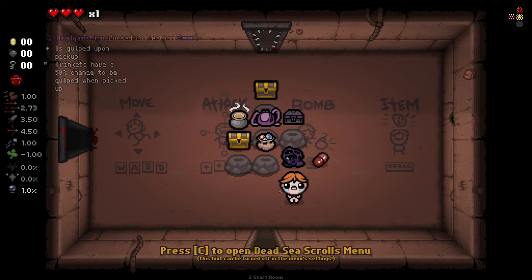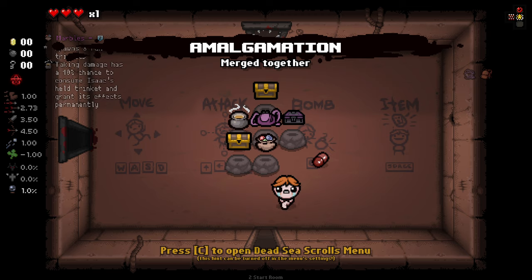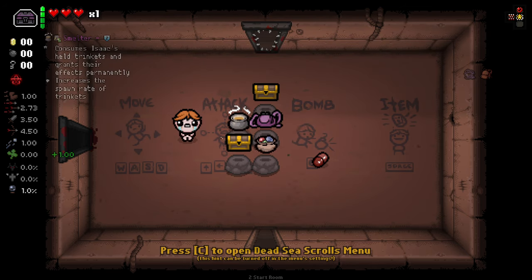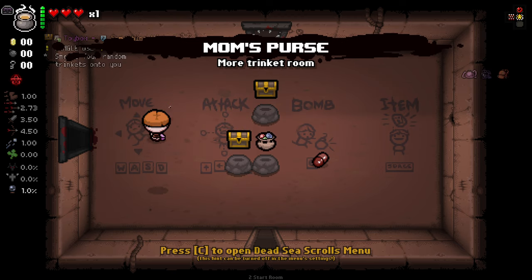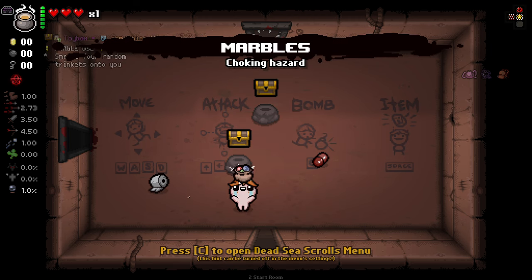We're going to be using amalgamation as our method of smelting — this is going to be our main way of smelting most of our trinkets. We're also going to be using mum's box for generating trinkets, as well as having the smelter, which I honestly won't be using much. I want to use amalgamation as my main method of smelting, mainly for the increased spawn rate of trinkets. We've also got mum's purse so we can hold two trinkets at least.